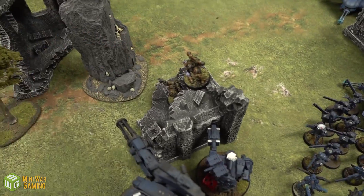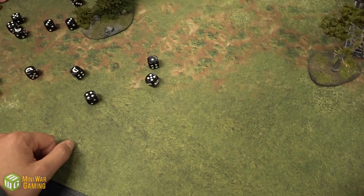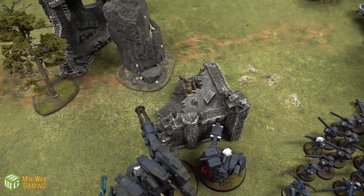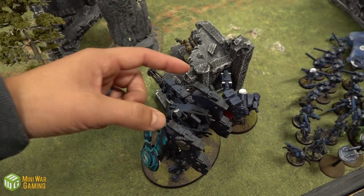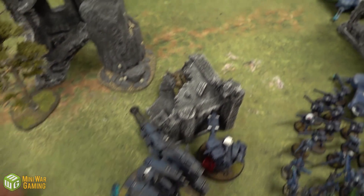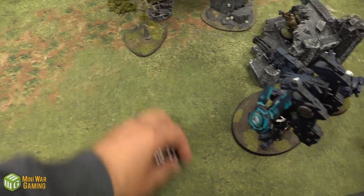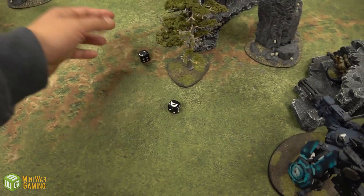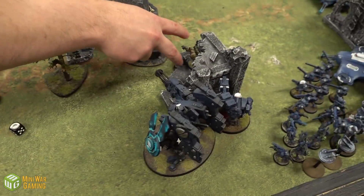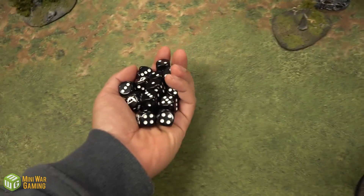The other Devilfish fires the same stats — hitting on fours, wounding on threes, two wounds — enough to kill one Plague Marine, leaves the Sergeant. The Riptide fires Fusion Blasters at the last Chaos Space Marine in cover — both hit, wounding on twos, both wound, six-up cover save — both fail, the Sergeant is melted. Then the Heavy Burst Cannon fires 18 shots at the Rhino.